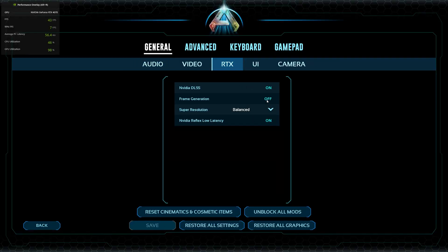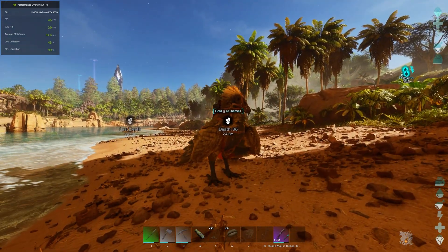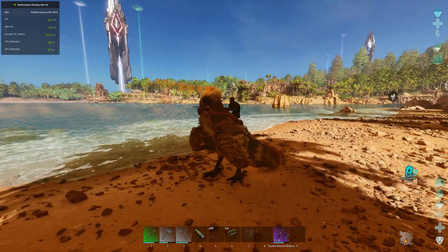On the RTX side, I have frame generation off. DLSS on balanced is good quality and won't give a big FPS boost. Performance mode will give more FPS but trees in the distance start blinking and shadows are all over the place, so don't do that.